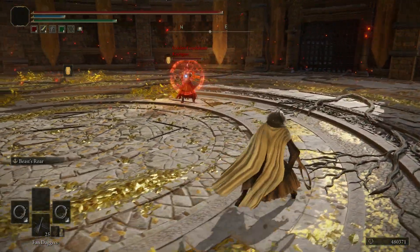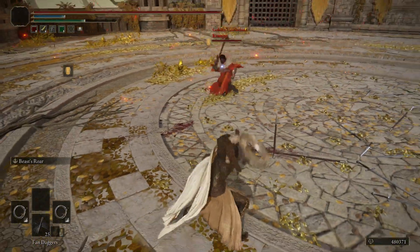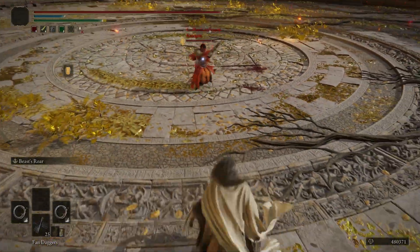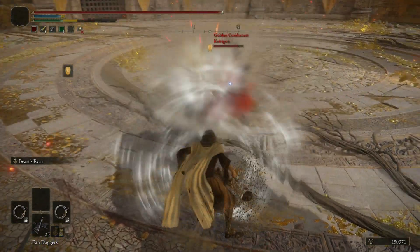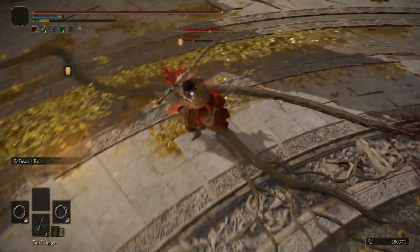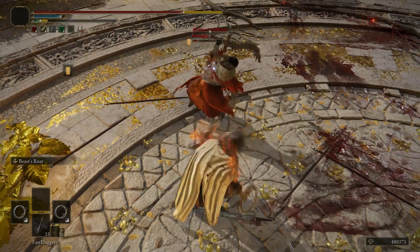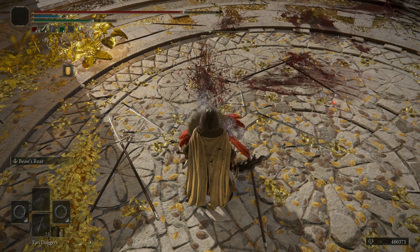Opponent's got the flame curved greatsword — very cool weapon. Might have to try that out myself pretty soon. Got him with the Roar. I think that thing is really overpowered, honestly, I don't like it. Got him with the second half of that fully charged R2. GG.